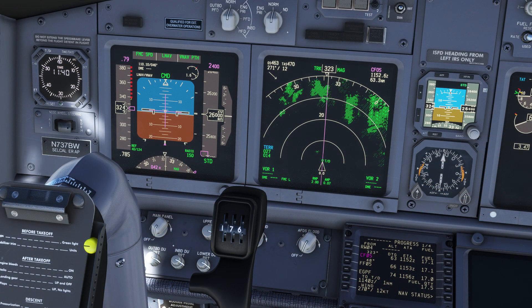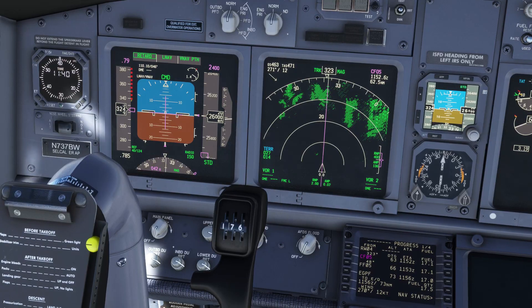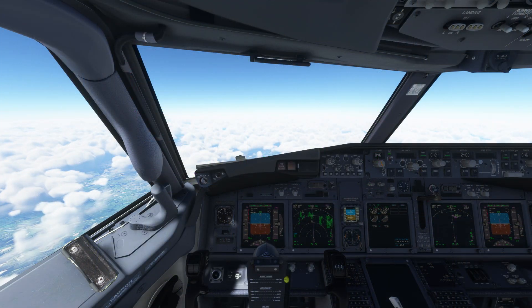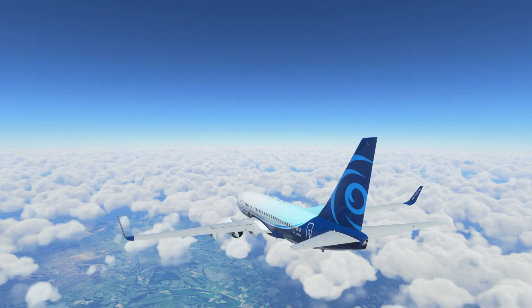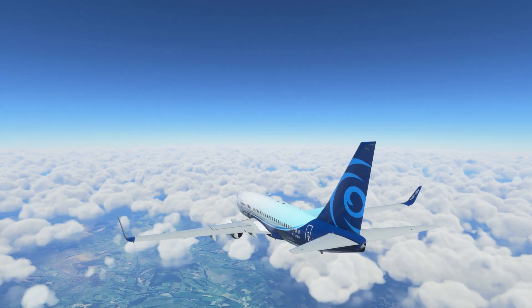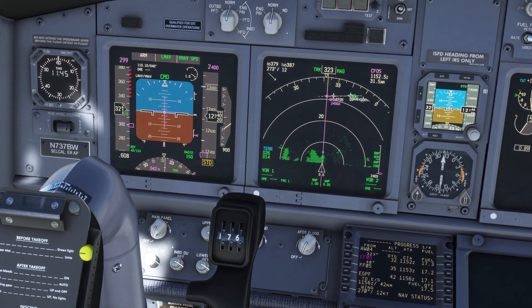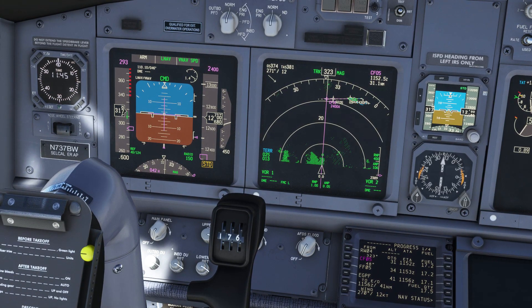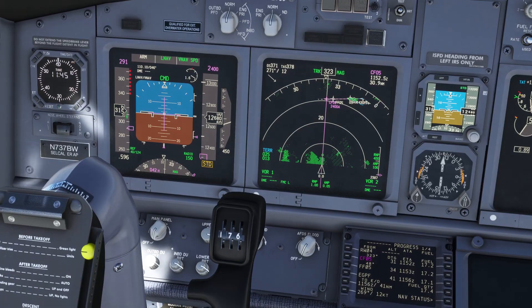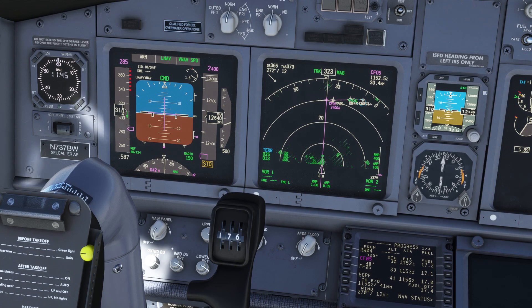At top of descent, the plane will automatically begin to descend to its final altitude, obeying speed and altitude constraints along the way. As we approach 10,000 feet, the plane will slow down to 250 knots. This tends to happen fairly close to the deceleration point on the flight plan, so once the plane has reached 250 knots, it will continue to decelerate to approach speed.